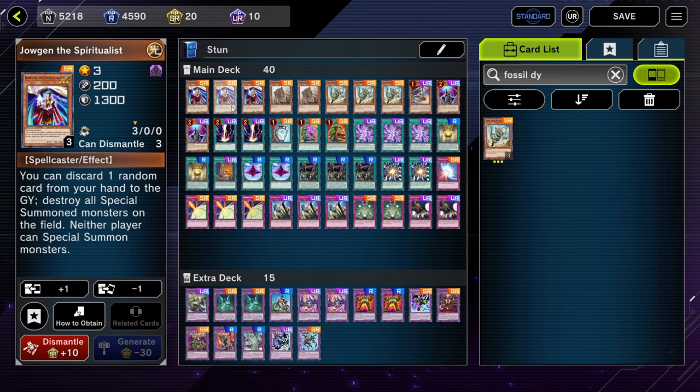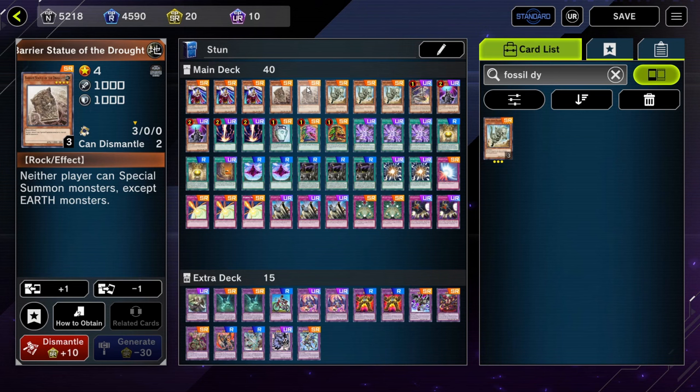Starting with the monsters, we have 3 copies of Jaogun the Spiritualist. This guy turns off special summons, and we can discard one card from our hand to the graveyard at random to destroy all special summoned monsters on the field. This is a nice going-second effect — if our opponent doesn't have any way to negate this, then it's really good board clear.